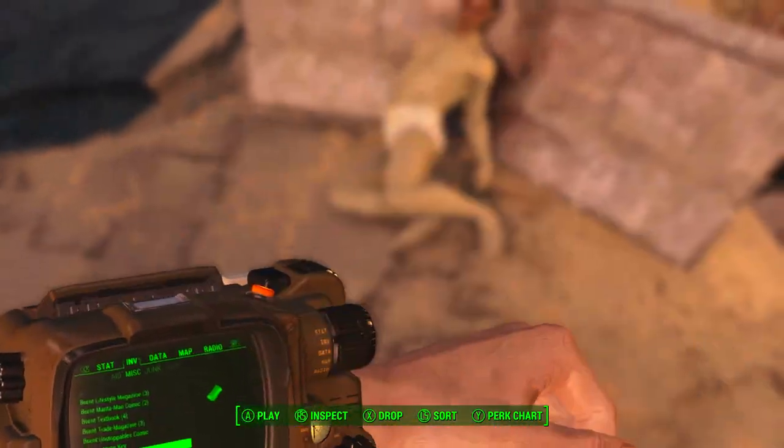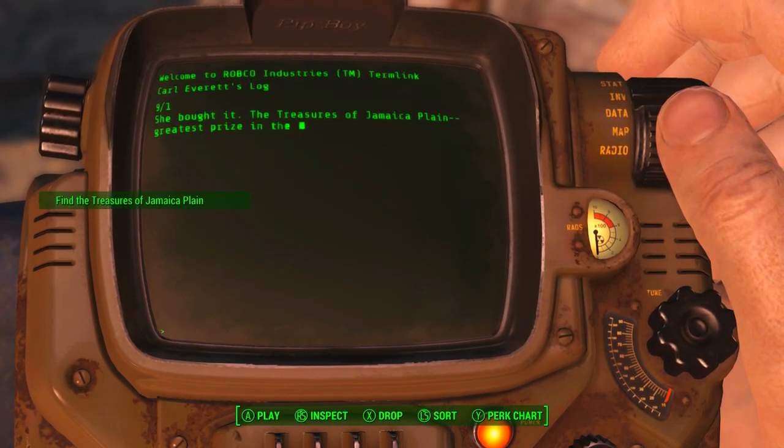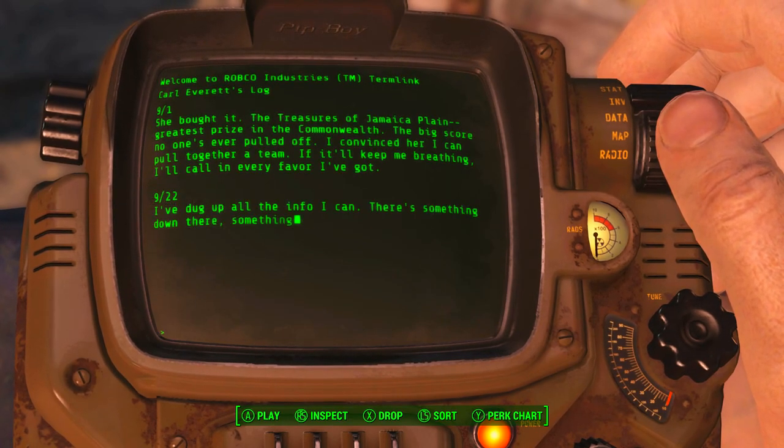Once we pick those up, go to Karl's log in your Pip-Boy. Once it is in and loaded, select the September log entries. We will now gain the miscellaneous quest objective: find the Treasures of Jamaica Plain.